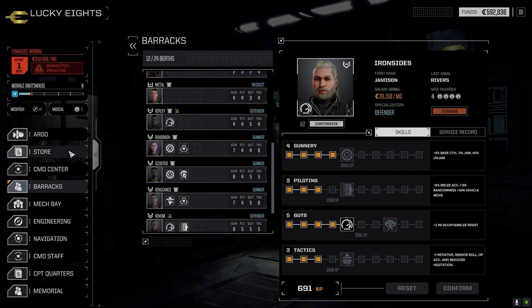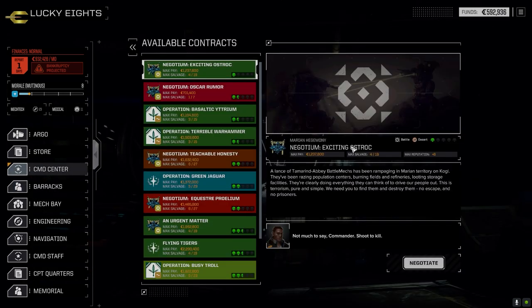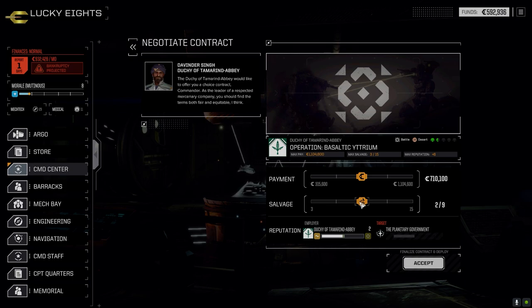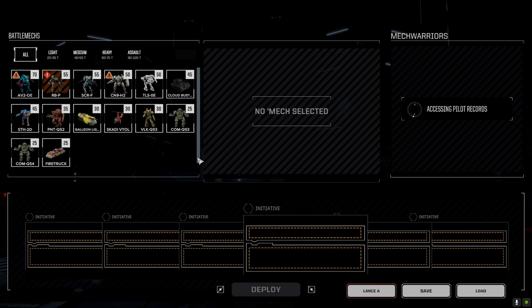Let's go to the command center. I know what we're doing today. I'm going to take this mission and this one. This one's for our primary lance — tracking an extremely heavy mech with local government heraldry. One and a half skulls, local government, we should be fine. Desert terrain — we might get some overheats. For the negotiation, 312 is where I'll go. 315 is pretty good but I'd rather take the extra couple hundred thousand c-bills. We should make our financial report with this mission.